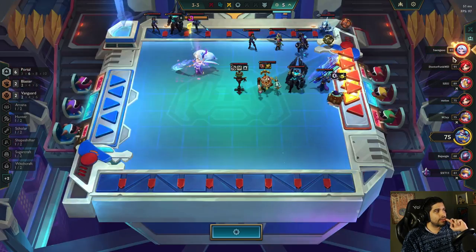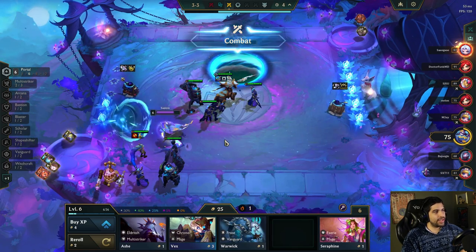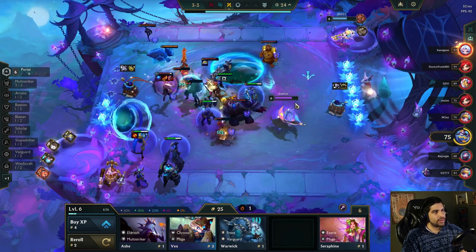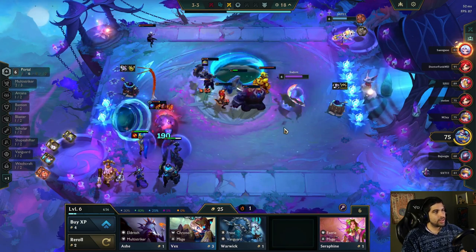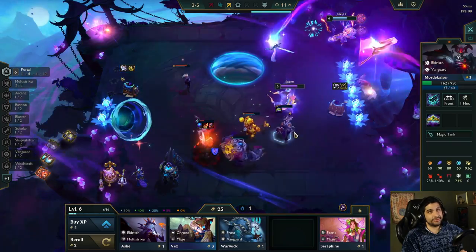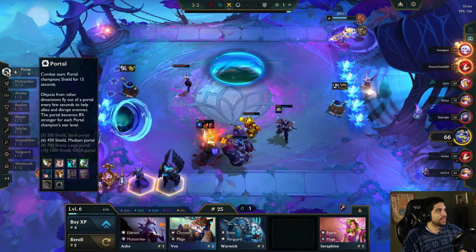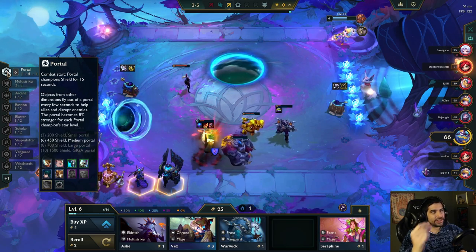There's the Trundle - he would be good, he would give me vanguard and blaster, but the two-star Hecarim - it would just feel pretty bad to replace him. It's just a two-star Hecarim dude, big dude. I can't be rolling down at level six, so I'm just gonna have to grit my teeth and take it. I really need a portal, so I think we're gonna be on the brink of death pretty much all game until we hit a portal.